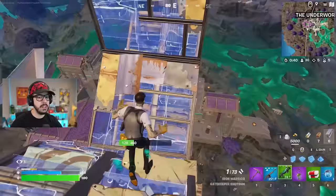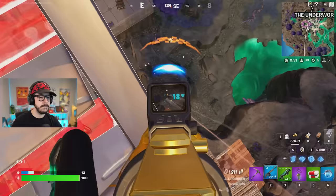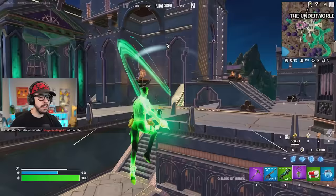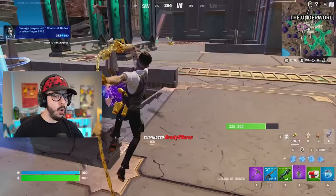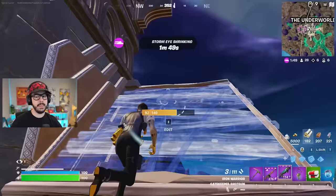Oh my gosh, where are you going? He jumped off — this thing does decent damage from range too. That really hurt. Oh, hit him so hard — this thing does a decent amount of damage for sure. We get this purple drum gun and we're going up. I have no more dash but that's all right.